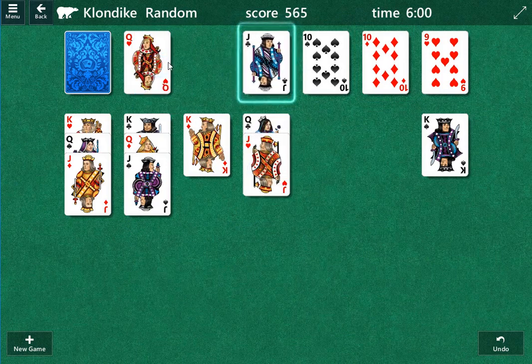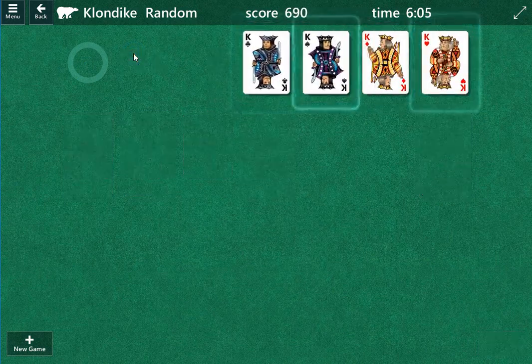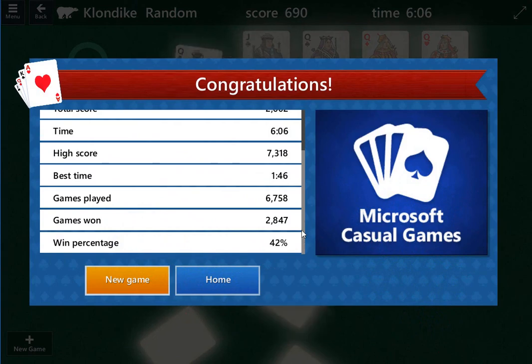Ten of clubs. Queen. And we have solved the puzzle. Pretty cool, huh? Got that one done there.